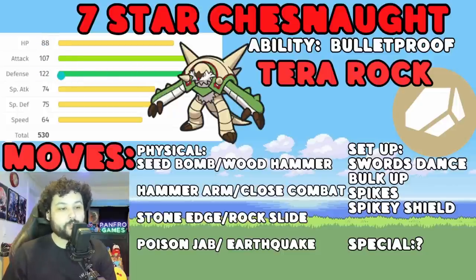88 HP combined with 122 defense is just way too bulky for us, but 88 HP with 75 SpDef we can handle that - we can definitely bring it down. It is a Rock type, so like I said, five different weaknesses.